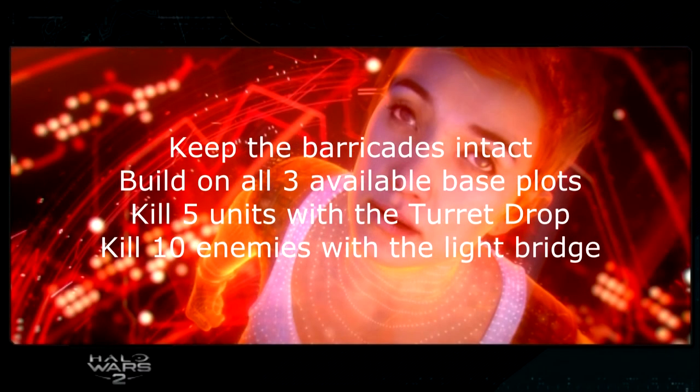Hold the Line also has four objectives. First, keep the barricades intact — enemy units travel winding paths toward the particle cannon, and there are four barricades you need to protect. Make sure you take enemies out before they can destroy those barricades. Build on all three available base plots — use a Hornet to explore the edges of the map since some plots may be hidden in fog of war. Kill five units with the turret drop leader power — drop it near enemies and it'll start firing, though it despawns after a while, so time it well.